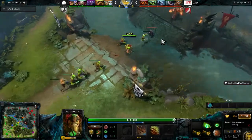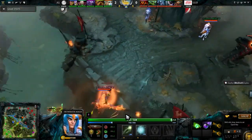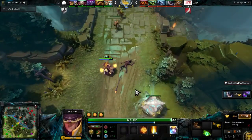Yao here in the mid as Ember Spirit. What is Chuan doing — is he hoping to snipe the courier? I think that's definitely what he's trying to do, or maybe just wrap around and set up a kill, scouting as well. What IG did is they long-laned this Invoker.